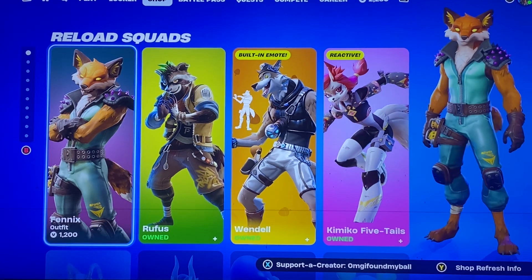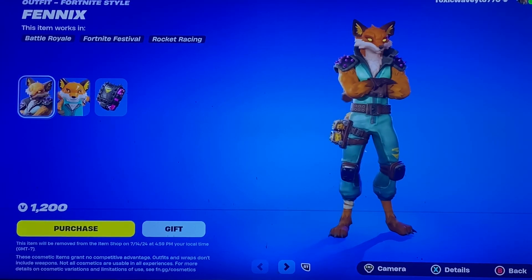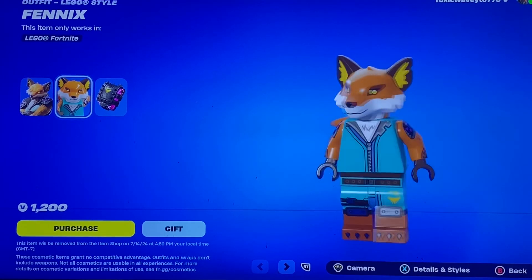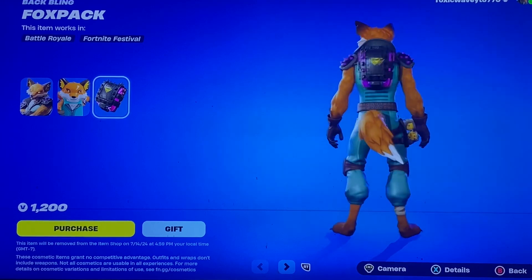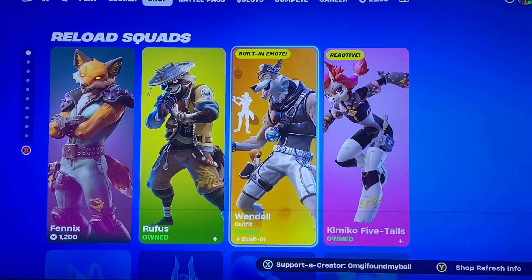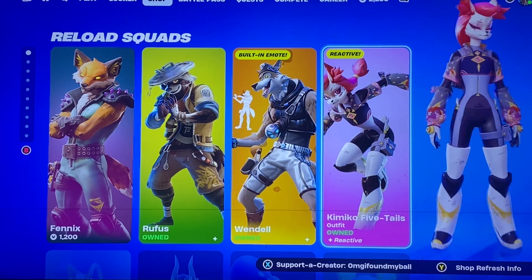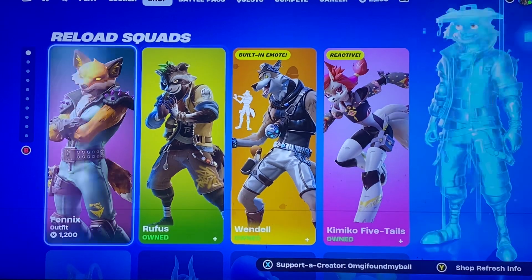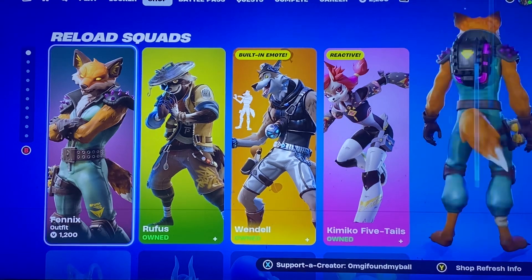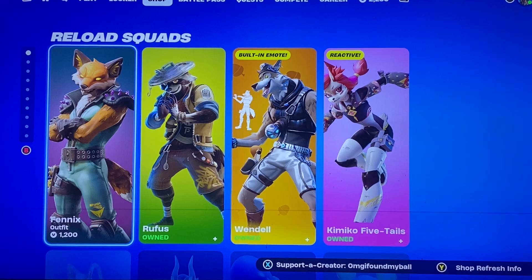You got Fenix — I think there's another one called Volpix that was a challenge pack — but this is the original, so that's the Lego version and you get the Fox Pack backbling. You got Rufus, you got Wendell, Kimiko Five Tails. This whole row is pretty cool, it's a whole animal row. That makes sense why they're all together — they're probably promoting it so each of your squad members gets one of these skins. I see what they're doing.